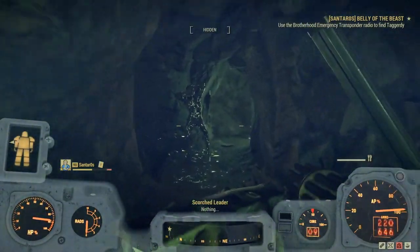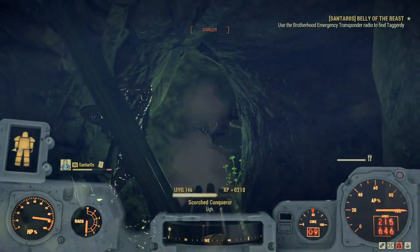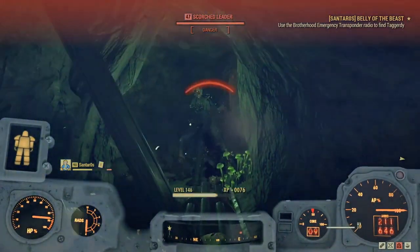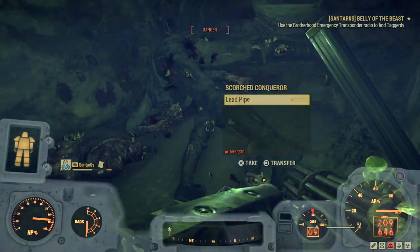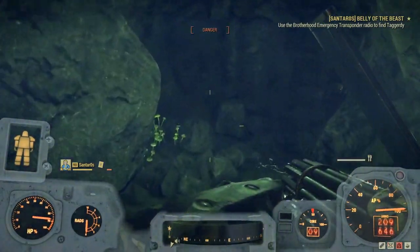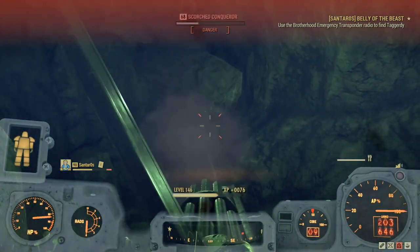Bug fixes — Blueprints: attempting to add an object that was built on top of another object to a blueprint, such as a chair on a foundation, no longer sometimes prevents this. Bulb lettering: the letter W now correctly lights up when powered.